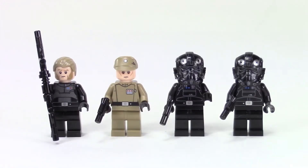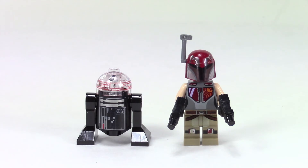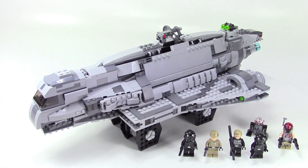Our minifigures include Agent Kallus with his special staff weapon, an Imperial officer, and two TIE fighter pilots. We also get an Imperial astromech droid. And we have to include a rebel, so we get Sabine Wren — one of the unique features is that she includes her Mandalorian helmet, which I think is a big draw for people.